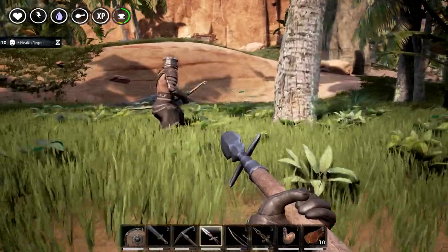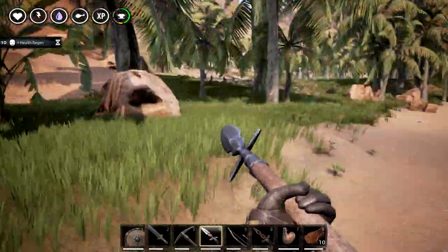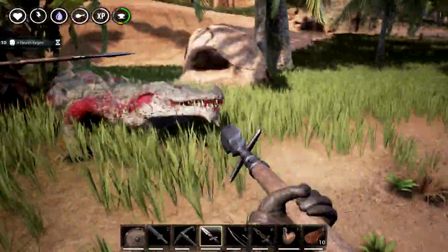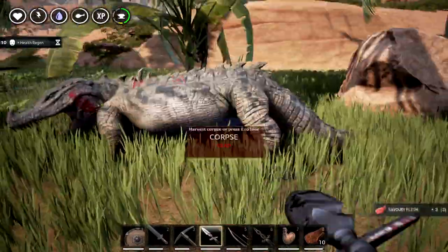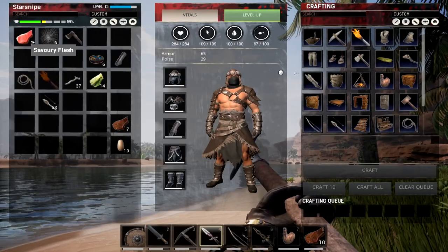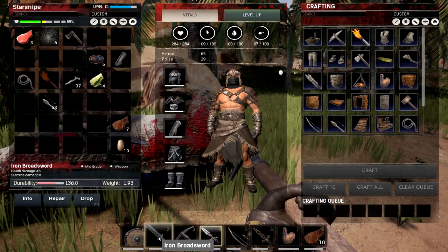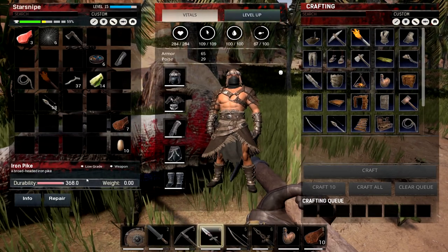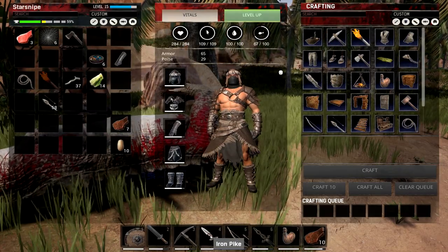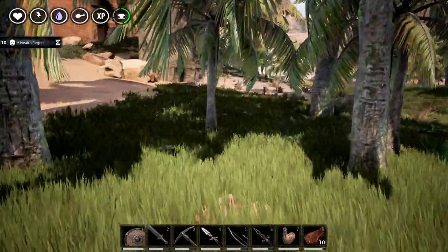Watch out for this crocodile. Let's try not to aggro him — okay, he aggroed us. This is good practice; we're going to need to aggro him anyway. These pikes — look at that! We murdered the thing. For reference on scale: the stone sword does 30 damage, broadsword does 45, and the pike does 57. I also brought a bunch of arrows because I don't know how this cave's going to be.